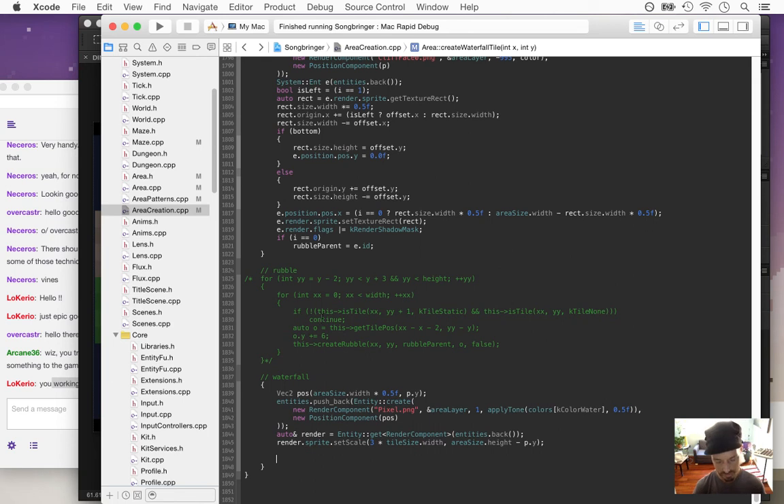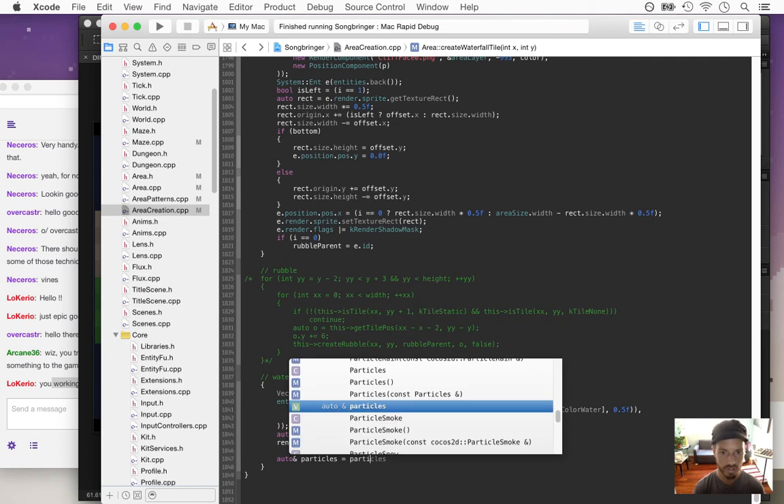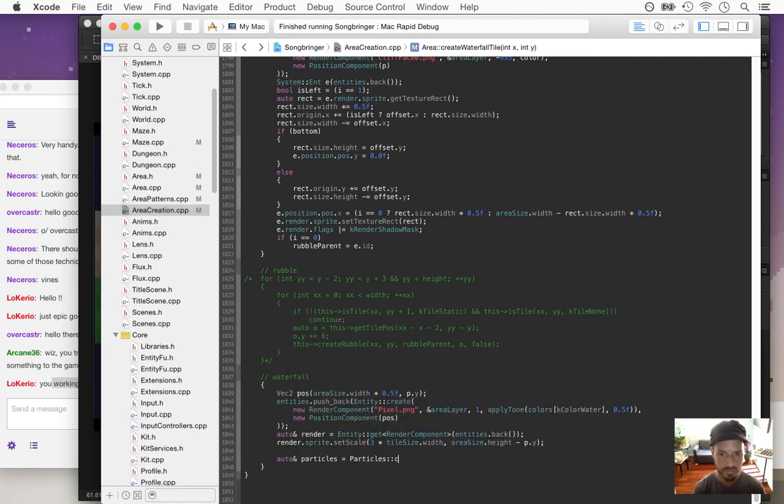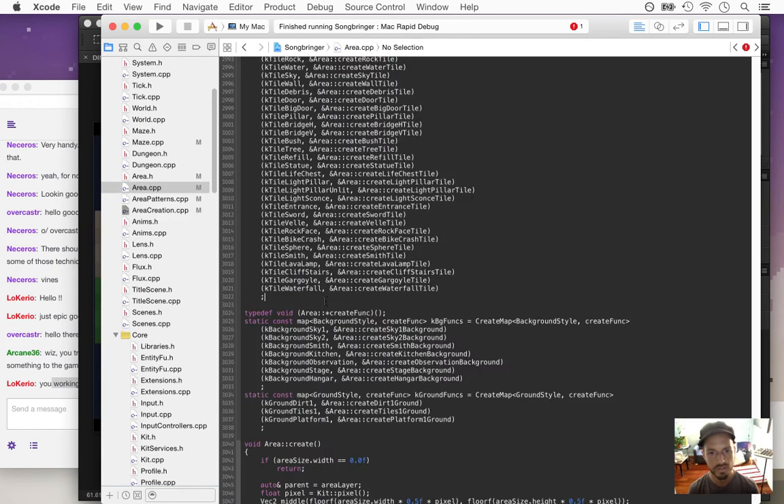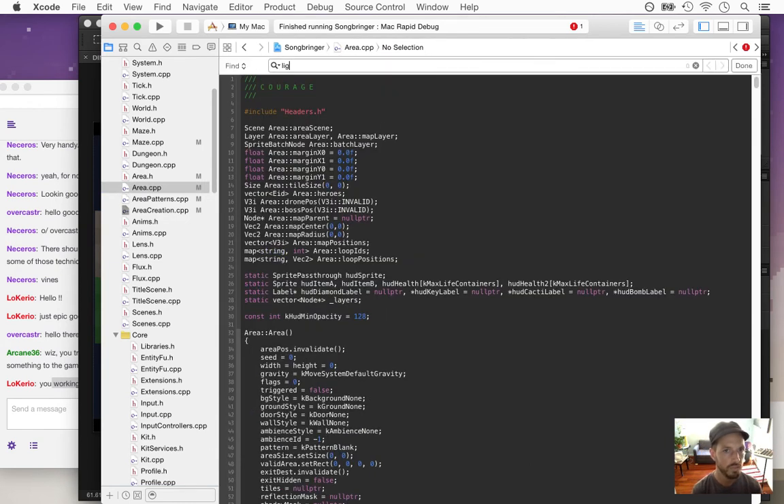I want some particles. There are a lot of options for these — I might just copy some particles I already created. When I'm creating light beams it's a lot like the same kind of particles I'll use for light beams. So: light beam particles — just copying this, it's an easier way to start.